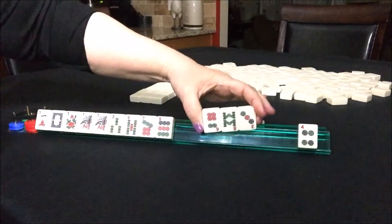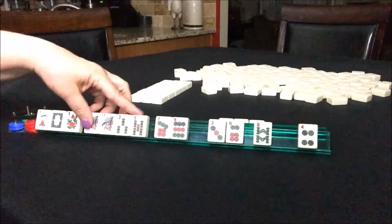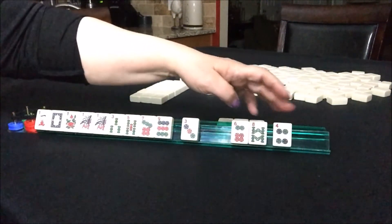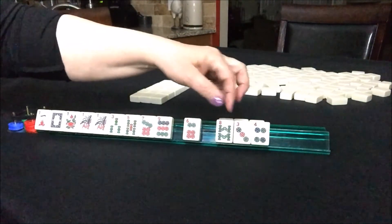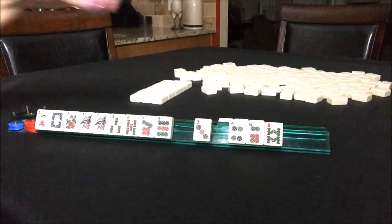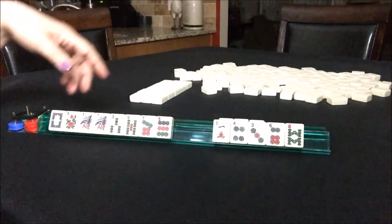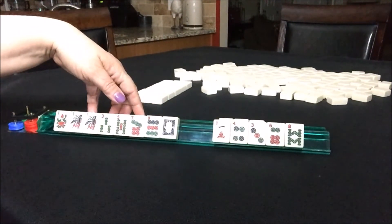I picked up a 3-dot, 6-dot, 8-bam, and we're going to do 1-3-5. So that 3-dot is not going to help in this situation — what we need is a 5-dot for that particular hand. We can hold that and pass 6-dot, 8-bam, 4-dot — that's a little dangerous. Either way, it's going to be dangerous. If we do an 8-bam, 3-dot, 4-dot, that's consecutive. If we do 4-dot, 6-dot, 8-bam, that's just as dangerous. They're all going to be risky. The other thing we could do is give up on the 1-crack — we could still play the year category potentially and the odd category.